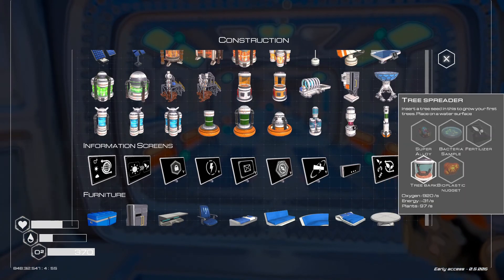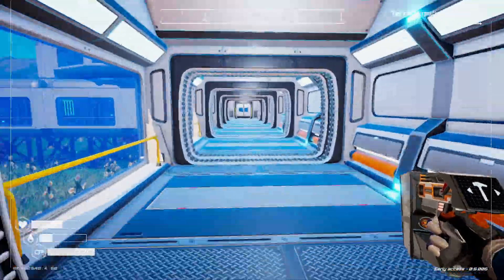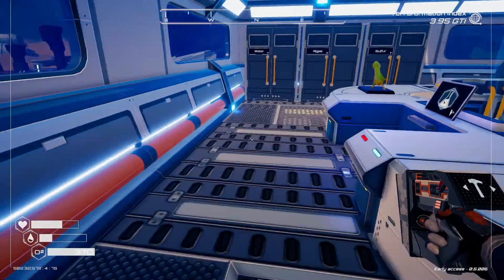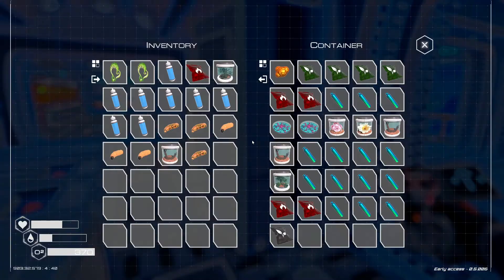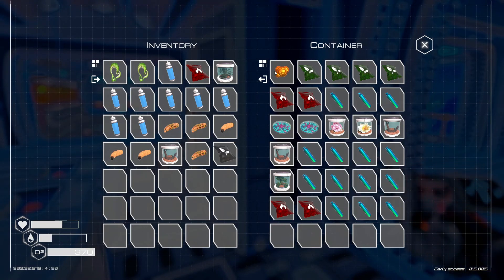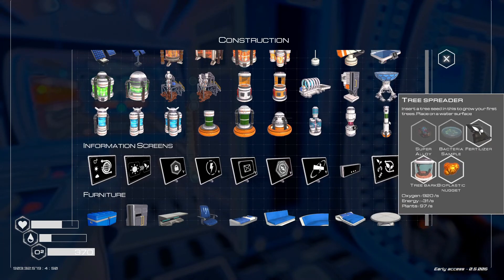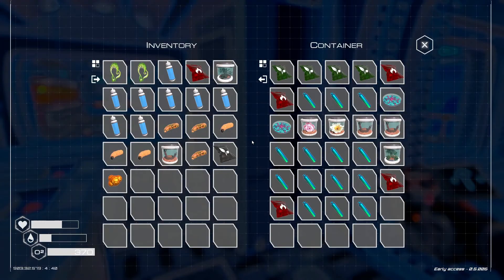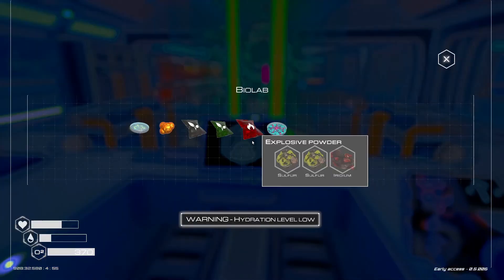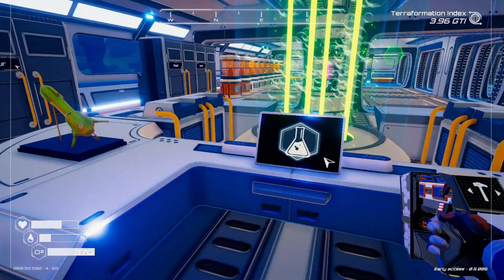For the tree spreader we're going to need super alloy, bacteria sample, fertilizer, and a bioplastic nugget. We should have extra fertilizer, bioplastic nugget, and bacteria sample over here. The bacteria sample — we don't have one, so let's get one of those made.